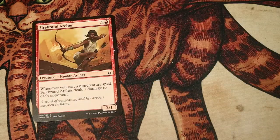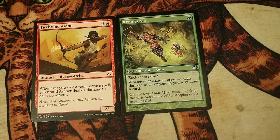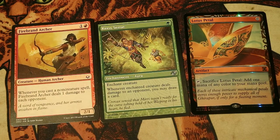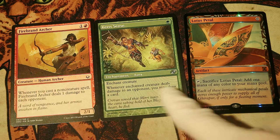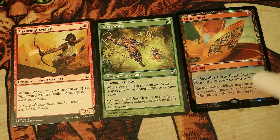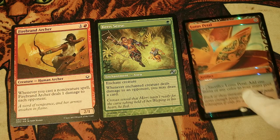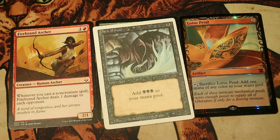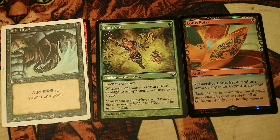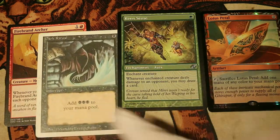Let's start by casting Firebrand Archer for 2 mana, then casting Keen Sense and enchanting Firebrand Archer with it. The first thing that happens is Firebrand Archer will deal 1 damage to each opponent, then Keen Sense attaches. Now we cast Lotus Petal for 0 mana — Firebrand Archer triggers and deals 1 damage to each opponent. We're exploiting the fact that in multiplayer games we have several different opponents, so for each opponent you have, you may draw a card. On turn 3, for 0 mana with Lotus Petal, we draw 3 cards if we have 3 opponents. Then we sacrifice Lotus Petal for 1 black mana to cast Dark Ritual, which repeats the process — dealing 1 damage to each opponent from Firebrand Archer and drawing cards again. From the Dark Ritual we gain more mana to cast more rituals.